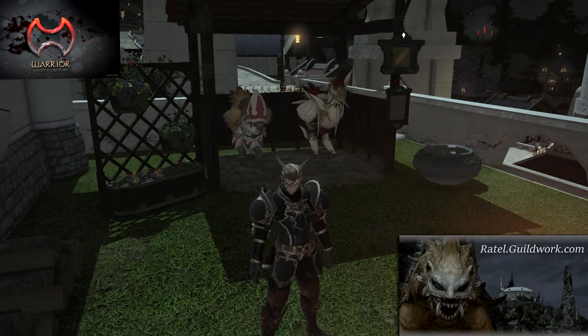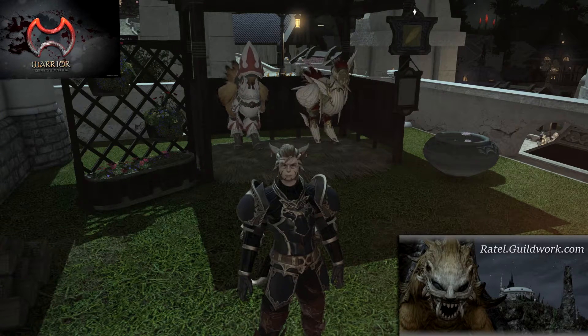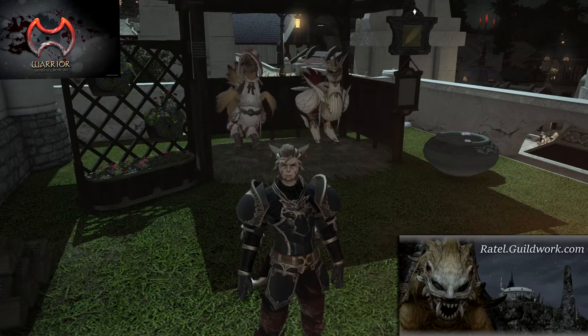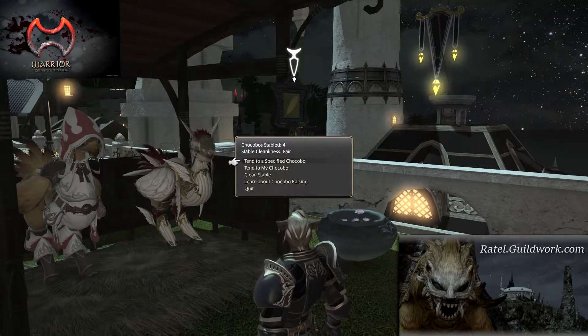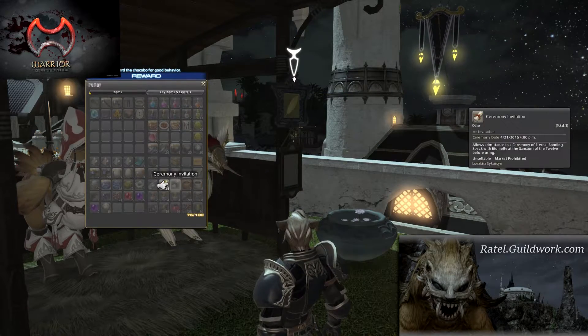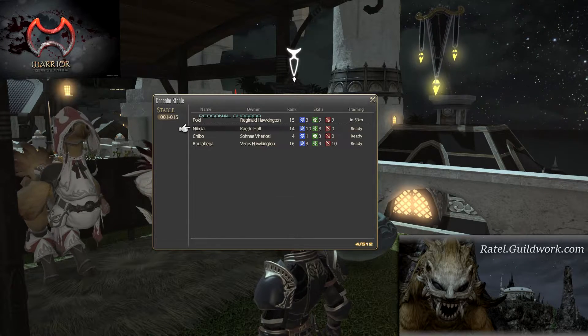Our FC chest has multiple food items you can use to feed your chocobo. Cracker roots will give them experience, but so will other foods, which also have additional effects such as increasing healing, damage, or immunity. We also have foods that can change your chocobo's color.